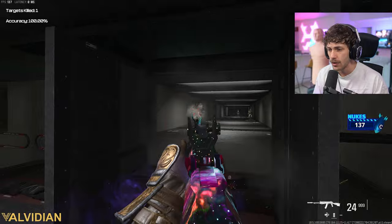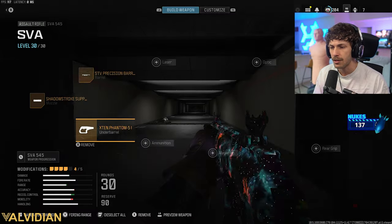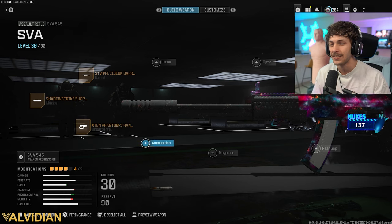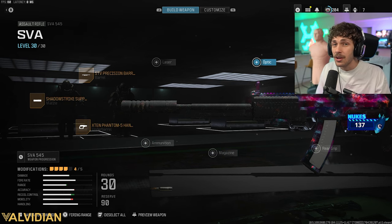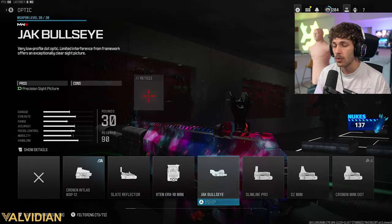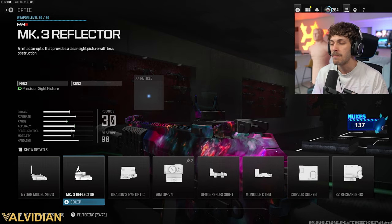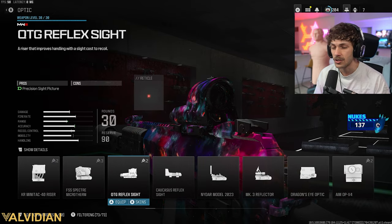ADS speed is still very good and the recoil control means you can easily use this thing at long range. I absolutely love this SVA 545 build. From here it's really personal preference — you don't really need to add the last attachment. If you want to add a sight, which I'm not adding, one I'd personally choose is going to be the Mark III Reflector, NIDAR, or maybe a scope.